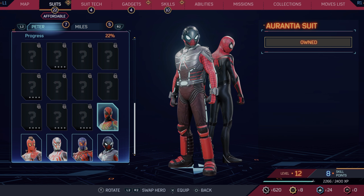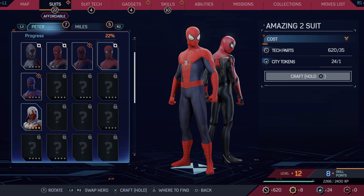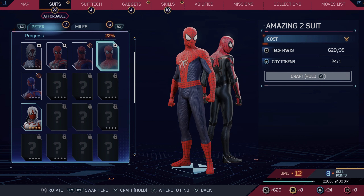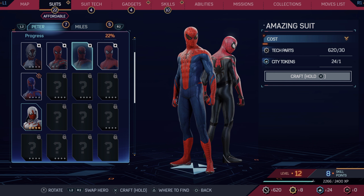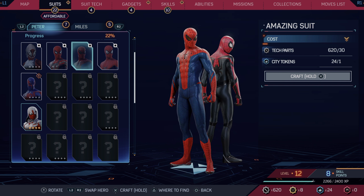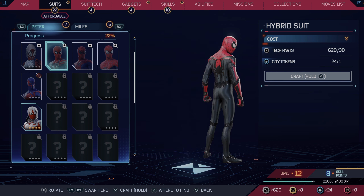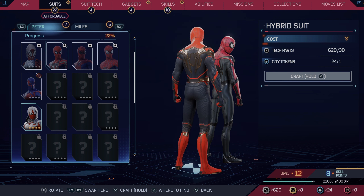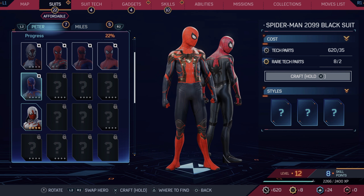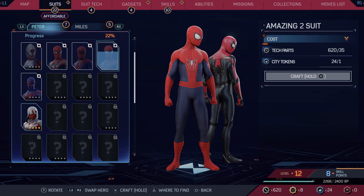I don't really care about these, but what caught me off guard was the Amazing Spider-Man suit. This is from the first game — well actually the remastered version, which is the better one. There's also the hybrid suit from No Way Home, and the 2099 suit — I want to make this one.